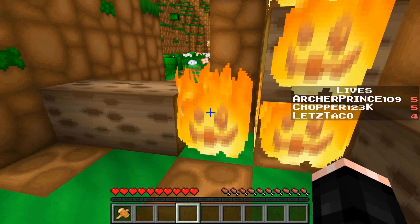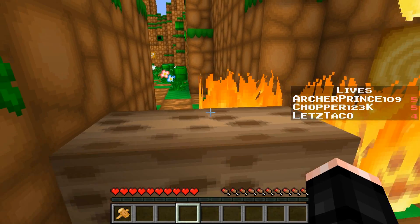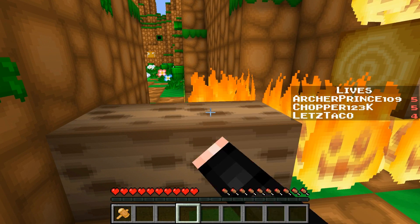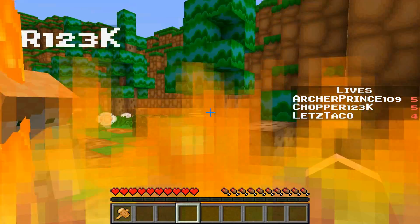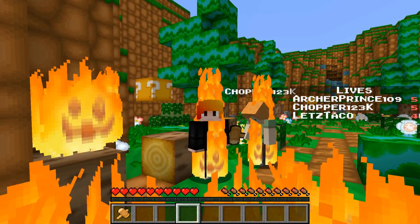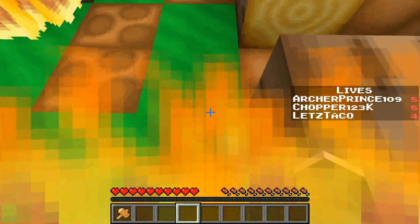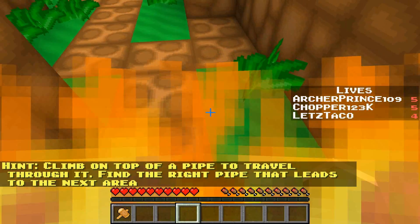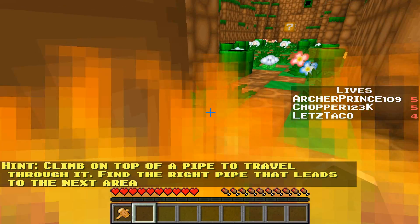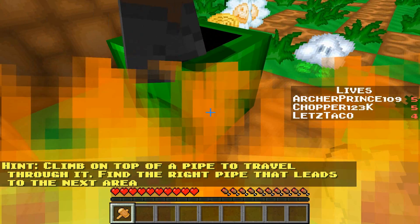Wait — I'm on fire! Oh look at how cool that looks! You have to go through the fire right now, it looks so cool. Okay, it's finally burning through. We can walk through and there's a sign: climb on top of a pipe to travel through it — find the right pipe that leads to the next area!